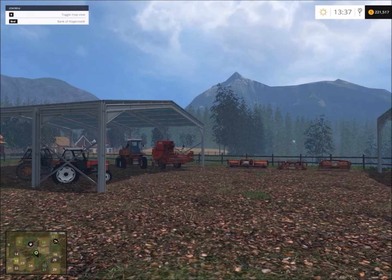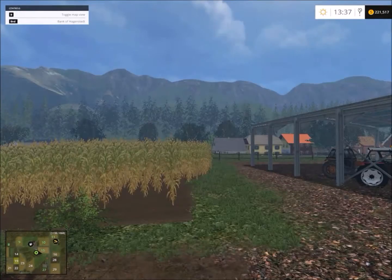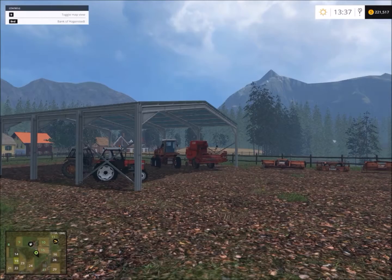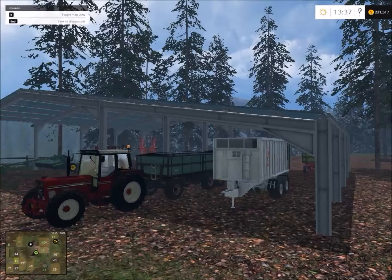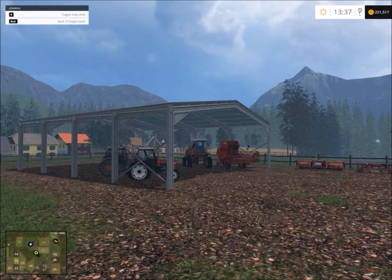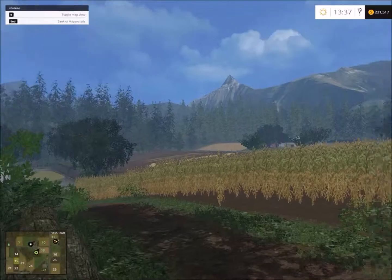Welcome back. We are on Bergmoor 2K15 here on the Gottfried farm. If you remember on the last episode, we finished harvesting our potatoes and put those in the silage bunker, and we're going to attempt to make some TMR in the silage bunker utilizing the far silo mod. So we're going to go ahead and chop our corn and see if we can't get a few trailer loads of that in there.